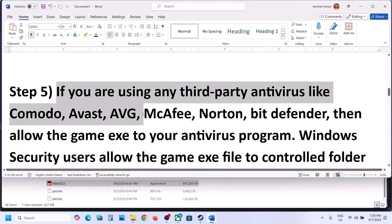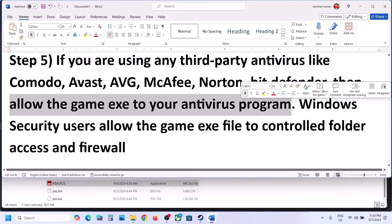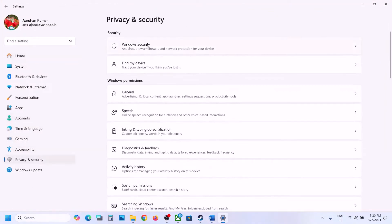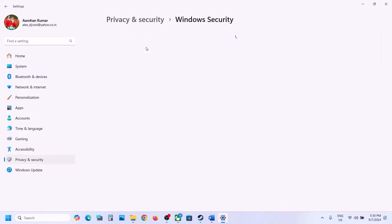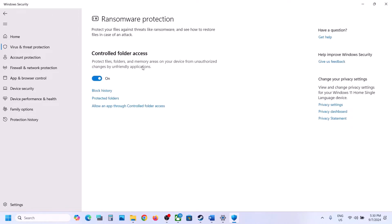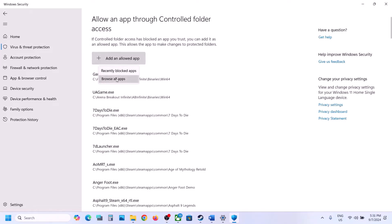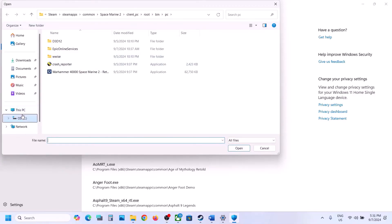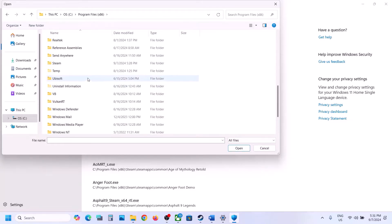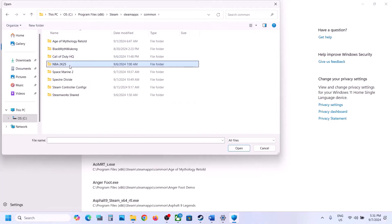The next step is: if you're using any third-party antivirus like Avast, Norton, Bitdefender, McAfee, or whichever antivirus program you're using, allow the game exe file in the antivirus program. If you're using Windows Security, open Windows Settings, go to Privacy and Security, click on Windows Security, click on Virus and Threat Protection, scroll down and click on 'Manage ransomware protection'. Click on 'Allow an app through Controlled Folder Access', click Yes to allow, then click Add in Allowed App, click Browse All Apps, and navigate to the game installation folder — for example, C Drive > Program Files (x86) > Steam > steamapps > common > game folder — and select the game exe file and click Open.